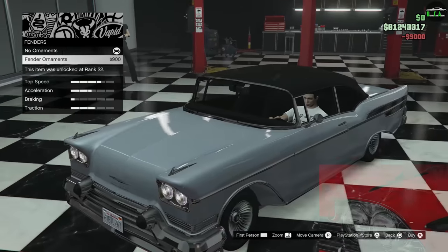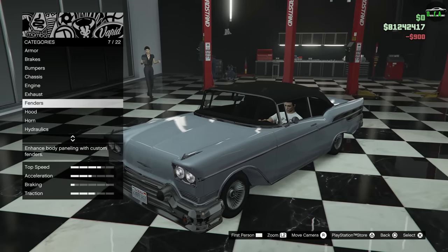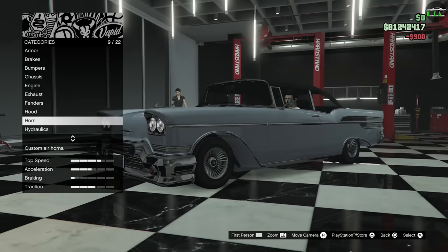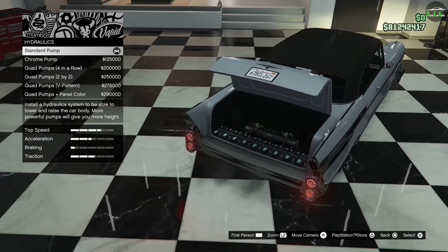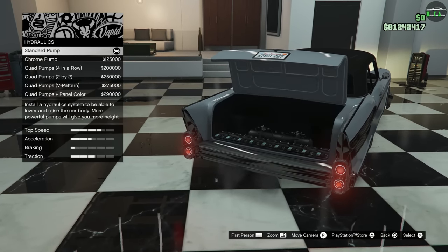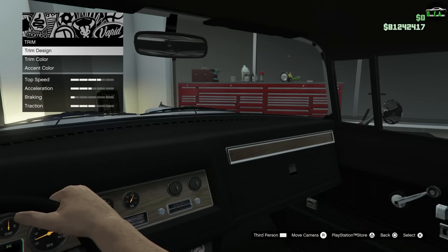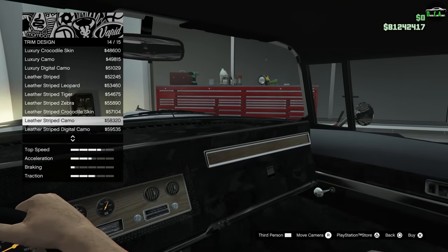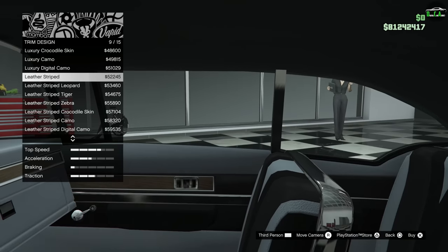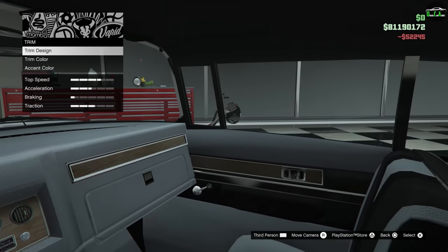For fenders, the real car has the fender ornaments almost identically, so you're going to do that as well. Keep the hood stock. Hydraulics — in my opinion, you're better off just leaving it stock to save some money, because these options are really expensive. For interior design, go down to the bottom and select the leather stripe — this is the one that's the most similar, at least in my opinion.